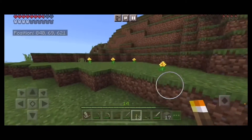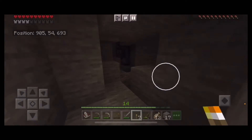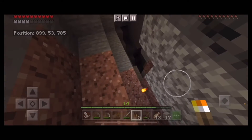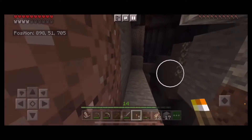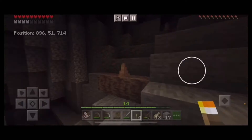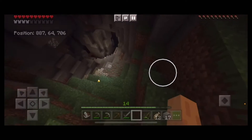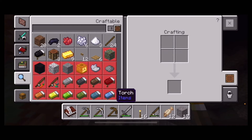We're in a very tight crevice in the ground and not finding much besides copper and coal. Then it opens up — you can hear cave noises, and it goes very, very deep. There's a huge copper vein which is crazy, but we want iron, not copper. I make more torches and we try to head down that very deep cave, but I don't know how to get down.